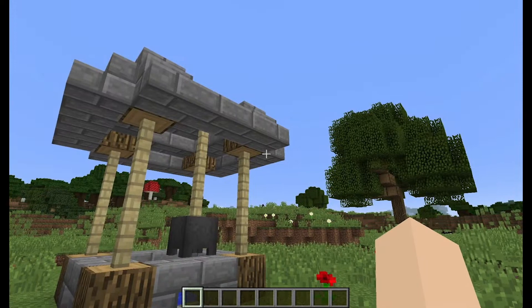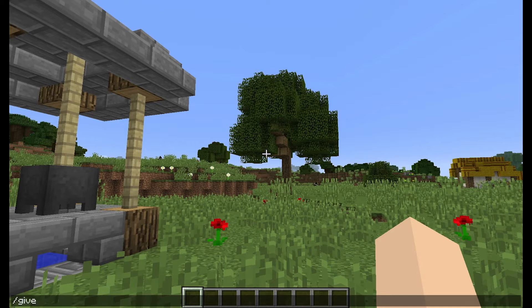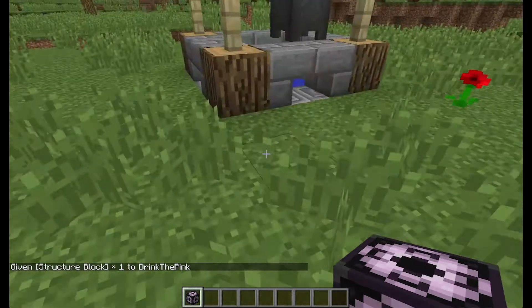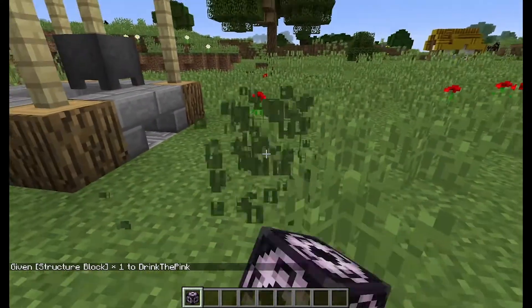First, you want to do /give and then your player name, then Minecraft — hit tab and the command will come up: structure block. To use the structure block you have to be OP and you have to be in creative mode.